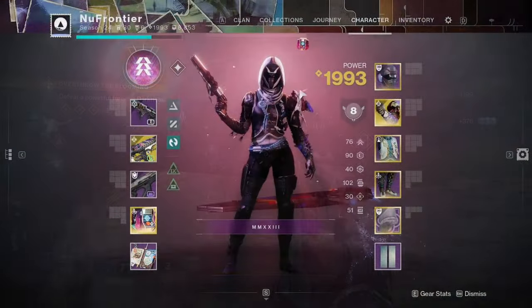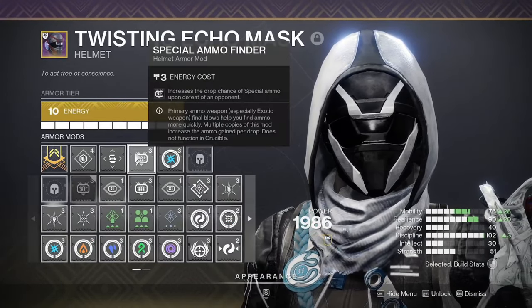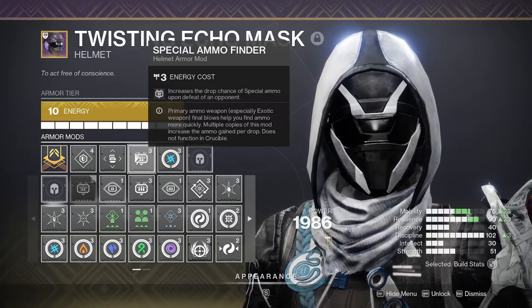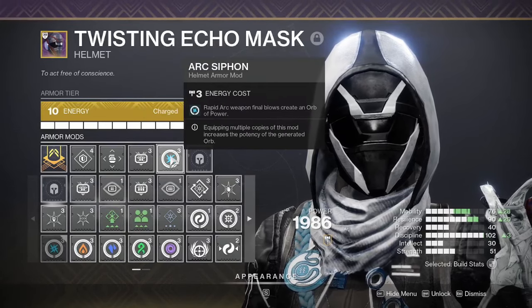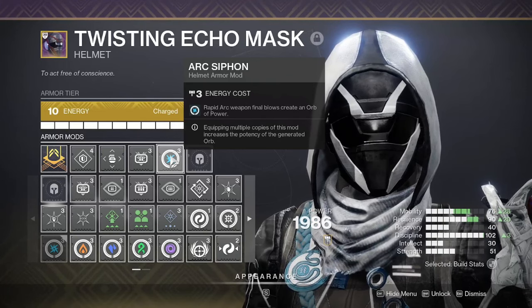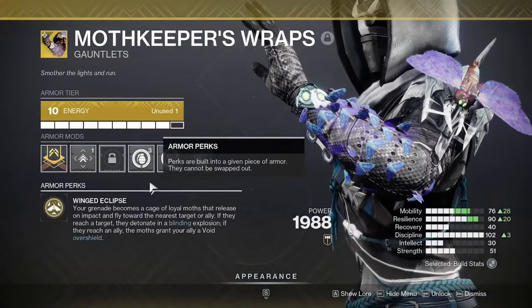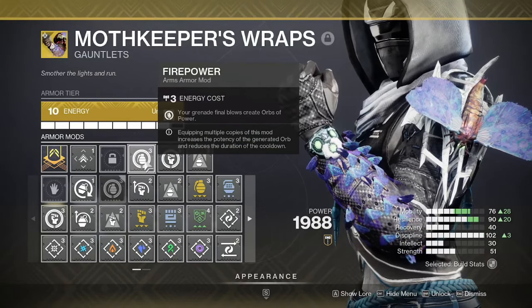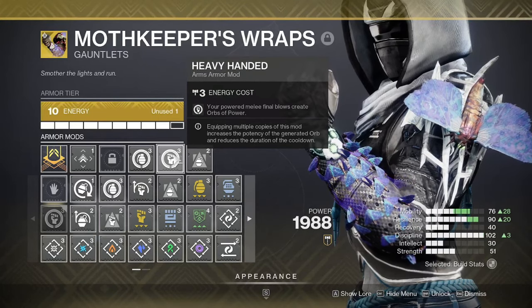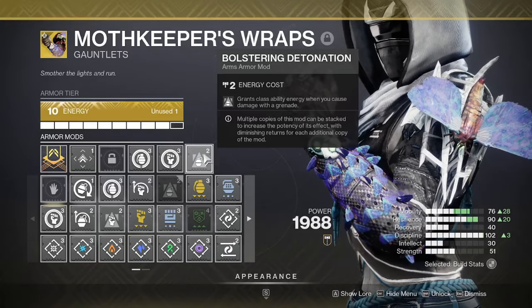Moving into the actual armor mods: for the helmet I'm running Special Ammo Finder to ensure Tessellation always has the ammo resources needed to spam grenades for add clearing and single-target damage. Arc Siphon ensures every time I use Tessellation I generate orbs of power, which gives me frost armor and radiant — so as long as I'm picking up orbs, I'm radiant and have frost armor. For the gauntlets — Moth Keepers — I'm running Firepower for orbs of power on grenade final blows, Heavy Handed for orbs on powered melee final blows, and Bolstering Detonation for class ability energy when I deal grenade damage.